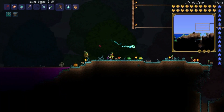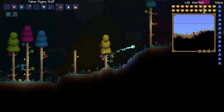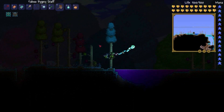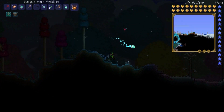Somebody said in the comments to change my quick mana potion heal button to Q, and I was like, you know, that's a pretty good idea. It's not a mana flower, but it's still pretty good. We need to get this going — I think it's night.